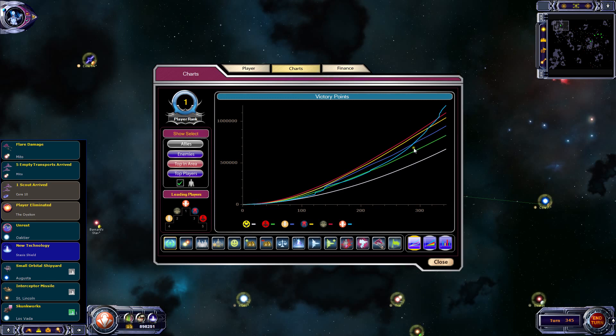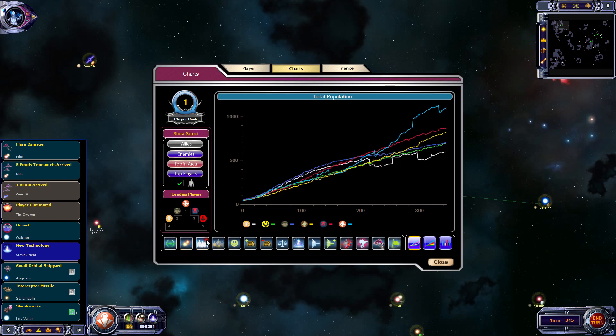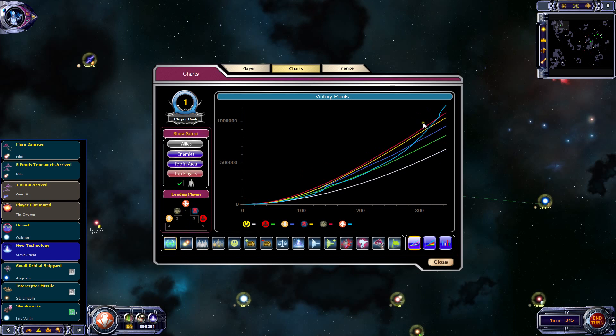And you can see - last time we were looking at the graph was around about here. We went from strength to strength to strength, even though we lost one world. We lost around about there. This is when we recaptured Orleans, and then we lost Shioni. We're long ahead now and our curve is quite strong - I don't think anybody will be able to catch up to us. Which is good.